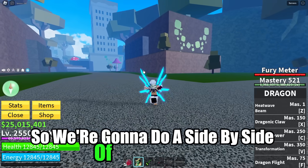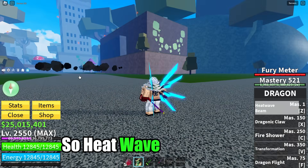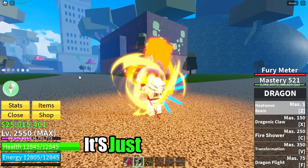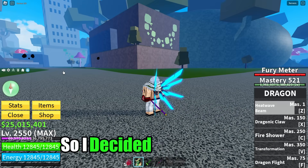Alright, so we're going to do a side-by-side of all the moves. The number one move is Heat Wave Beam. The Heat Wave Beam we have right now is quite boring in my opinion — it's just like a stick, just like a rod, and there's really not that much to it. So I decided to make this concept.